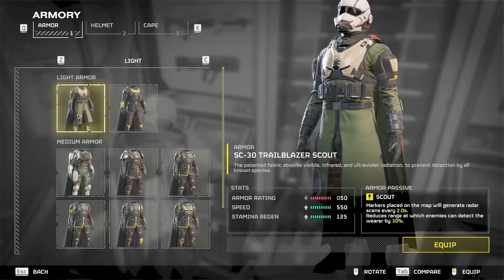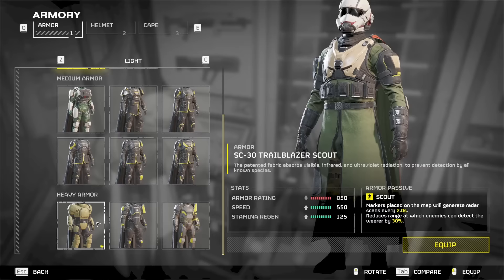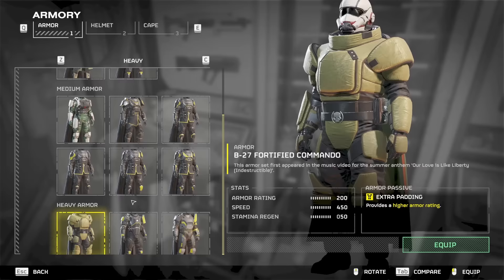The latest Helldivers 2 patch claims to have made armor rating finally work, so in this video I'll be comparing the Trailblazer Scout armor to the Fortified Commando armor and testing how much the armor rating matters. They also updated the actual numbers on the armor ratings — before this patch, the Fortified Commando was 144 armor rating while the Trailblazer Scout used to be 57.